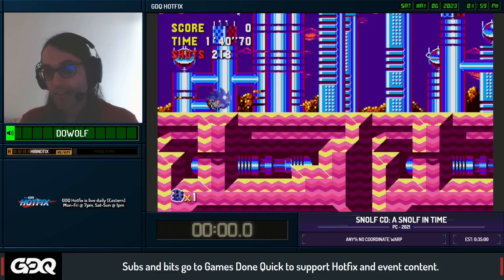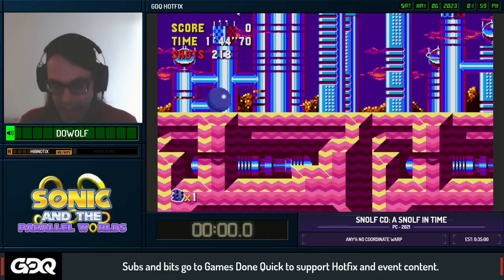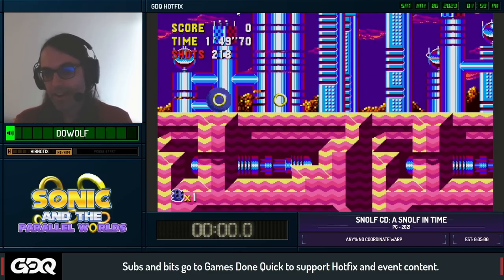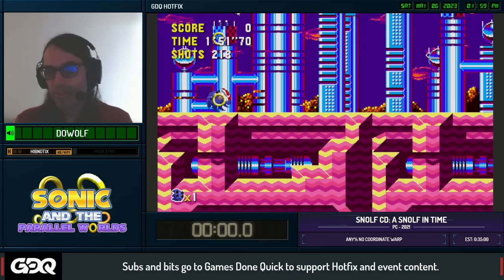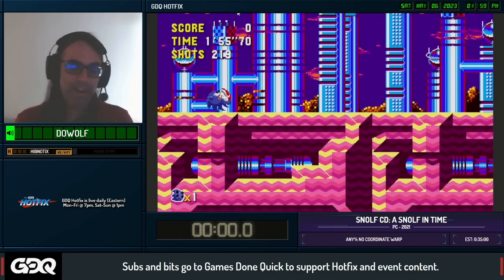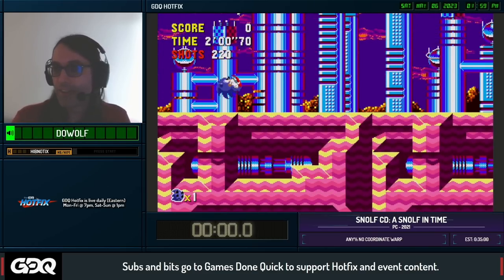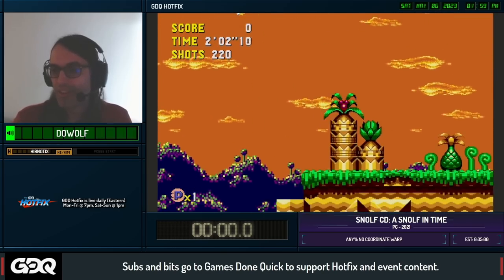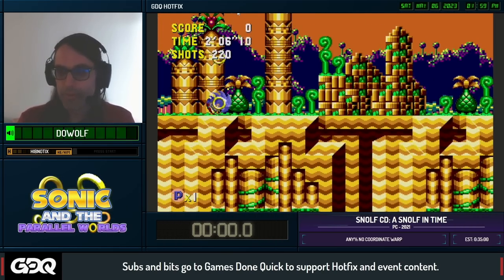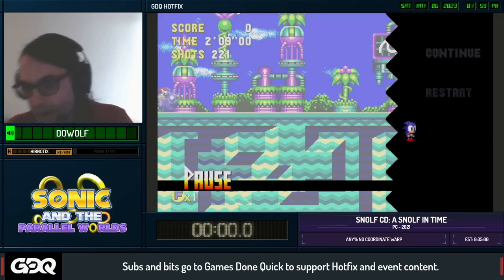Yeah, I'm Doe Wolf and this is Snulph. Specifically, Snulph's CD is Snulph in Time. For those of you that haven't seen Snulph before, it's pretty simple: we can set our power, we can set our height, and then we zoom — basically golf controls. If I don't like my shot I can take a Mulligan, which sends me right back to where I was. Because this is Snulph in Time, I'm also allowed to freely change my time. There are three buttons — A, B, C — one sends me to the past, one to the present, one to the future. Let's get to the run.